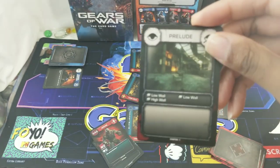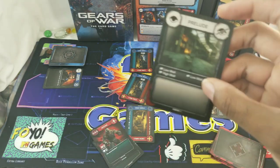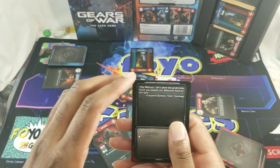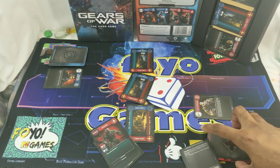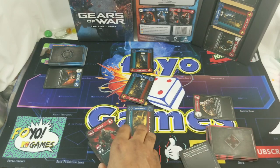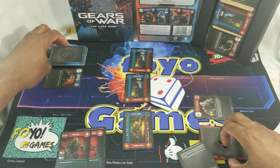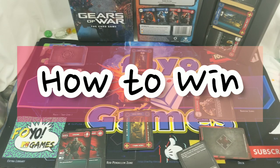To set up the game, grab the scenario card starting with chapter one. This is a game played over the course of 12 to 15 chapters, and on the chapter one scenario card you'll find the cover cards — the walls. You'll set them up accordingly. One player chooses to be the COG player (blue COGs) and one player plays as the red Locust for the rest of the campaign. Place the high walls closest to the Locust player and the low walls closest to the COG player, with their matching sides — red side, blue side.